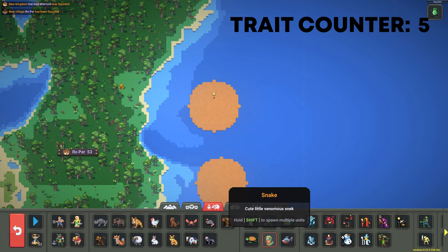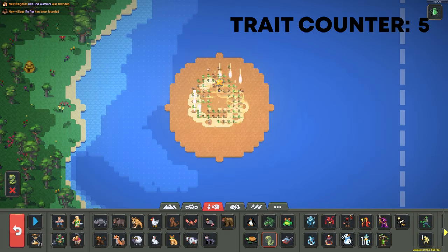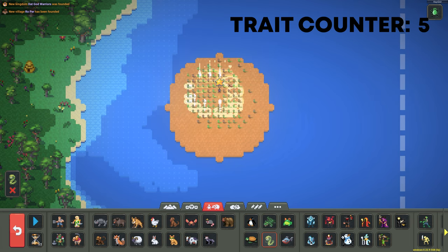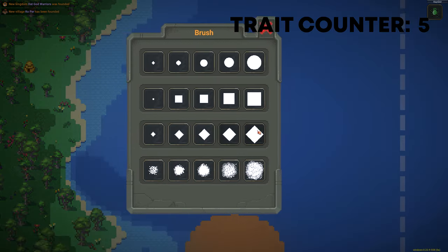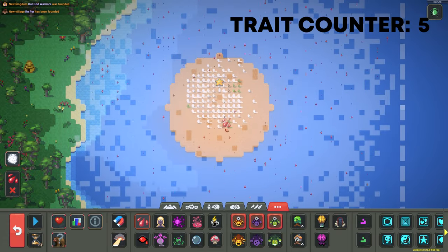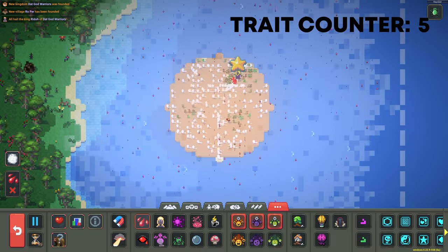The first two traits we're going to try to get with this Orc are One-Eyed and Crippled. The way we're going to get them is by spawning a whole bunch of snakes around him, putting it to times five. We don't want him to die so we're going to go into the Blood Rain — also in the Other Various Powers tab — and just unpause it.